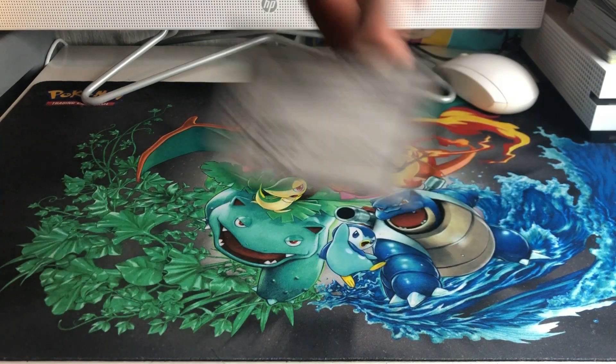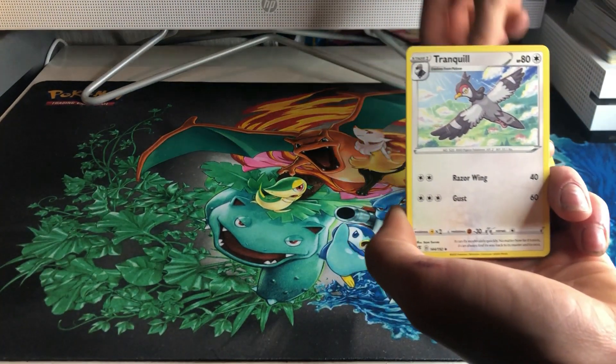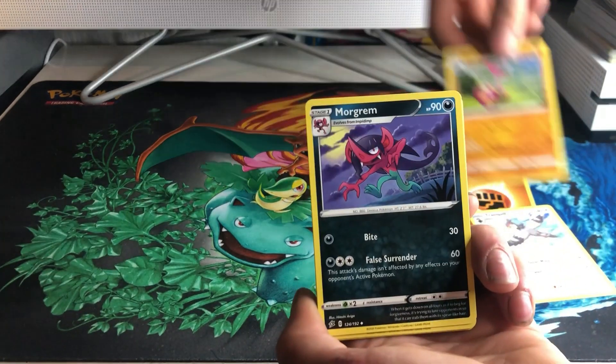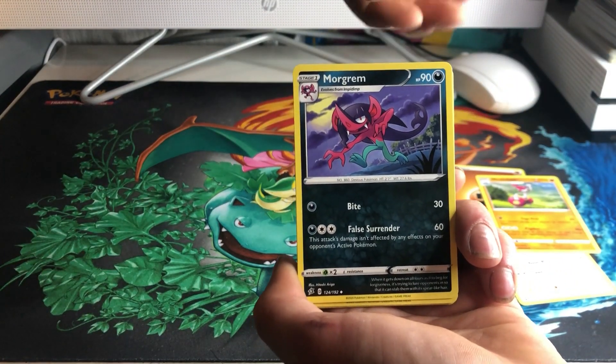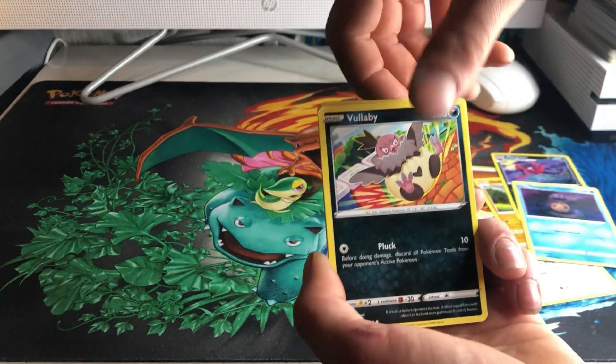So there's a code card there for you guys. We got a fighting energy, Tranquil, Medicham, Morgrem, Team Power, and Vullaby.